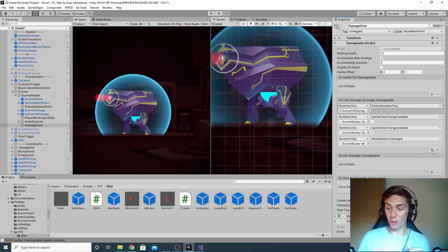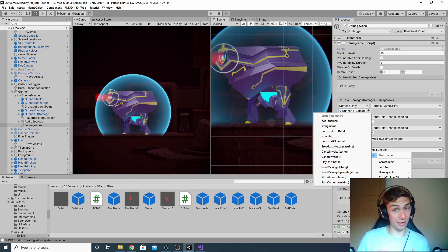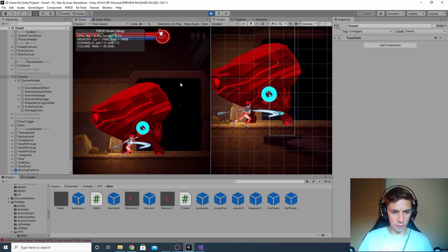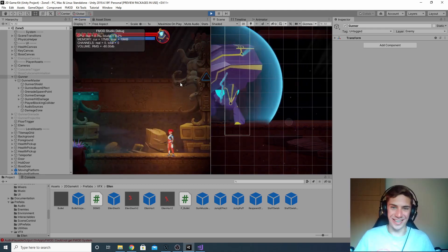We've assigned that event to the Trigger Audio script. Now we need to trigger it. We go back to the Damageable script and look at the On Take Damage Unity Event. Click the plus icon to add a new function that triggers when the enemy takes damage. Locate the Damage Zone object in the hierarchy, drag it over to the Object box. Then under 'No Function', click 'Trigger Audio', and choose the 'Play One Shot' function. That's it — we're done. The boss now lets out a little robotic screechy pain sound, which works perfectly.